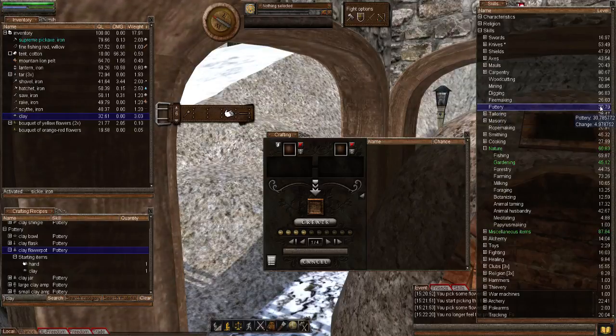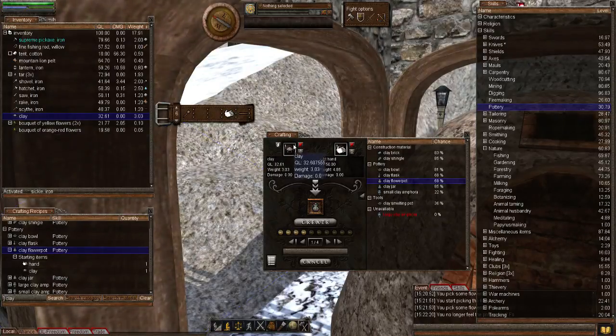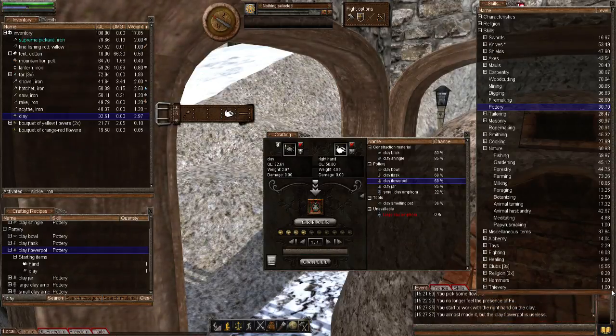As you can see it's going to use the pottery skill. My pottery is now 30, so I've been improving that. To make the clay flower pot you need at least a minimum of 0.60 kilograms of clay in your inventory, and it will put the hand into the crafting window automatically. Right-click the clay and add to the crafting window. We've got clay and my right hand. It shows a 69% success chance, which is good. Let's create - okay I failed on the first attempt, let's try again. Failed again.